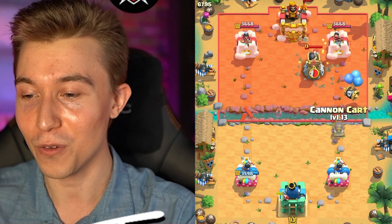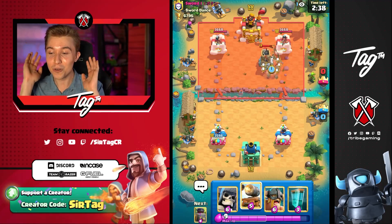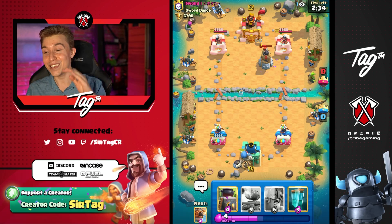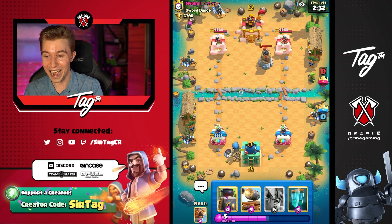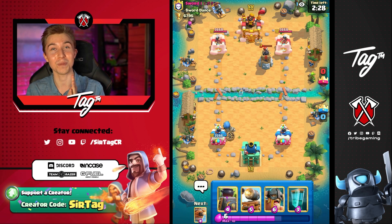I could be an absolute idiot and go in for a Cannon Cart and clone it with the Skeleton Barrel, but I'm not gonna do that. I'm gonna restrain myself for a split second and go for the Giant Skeleton in the back — this is the tame version of the deck. He's dropped his Sword Dance, so is he gonna level up his aggression with a Balloon?